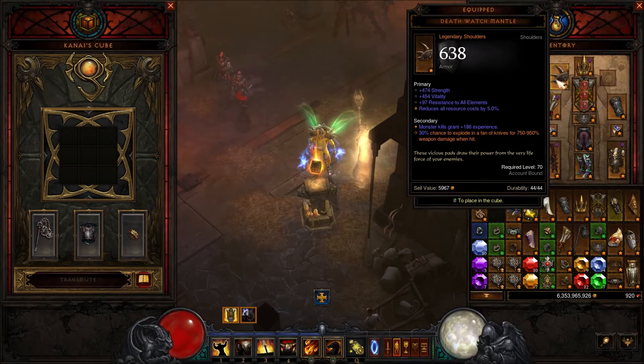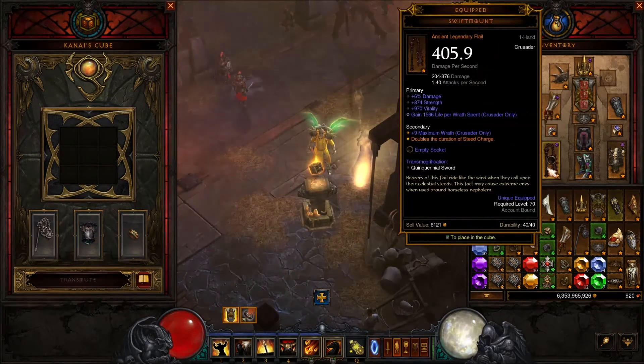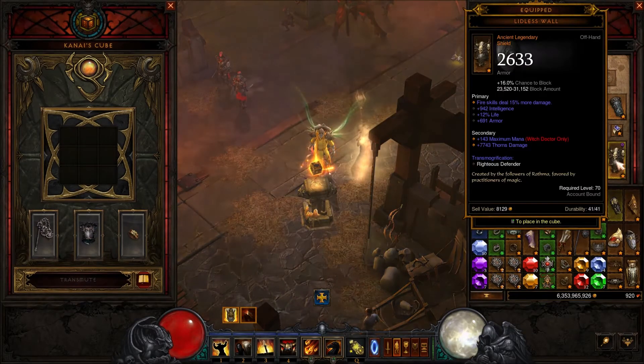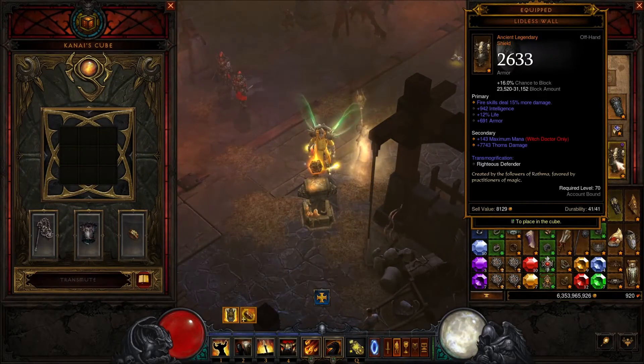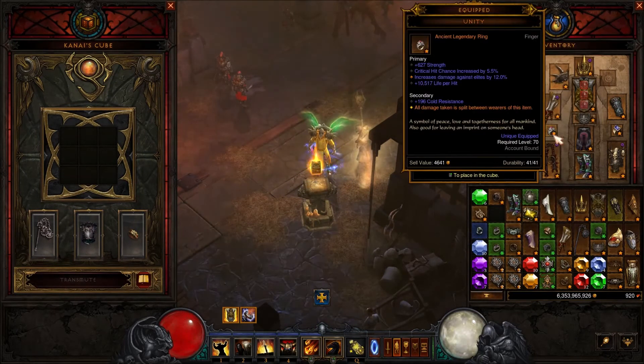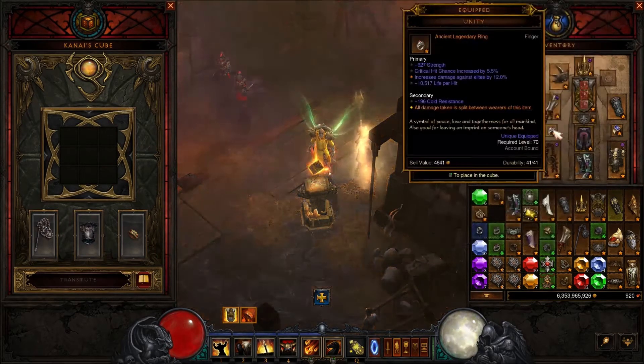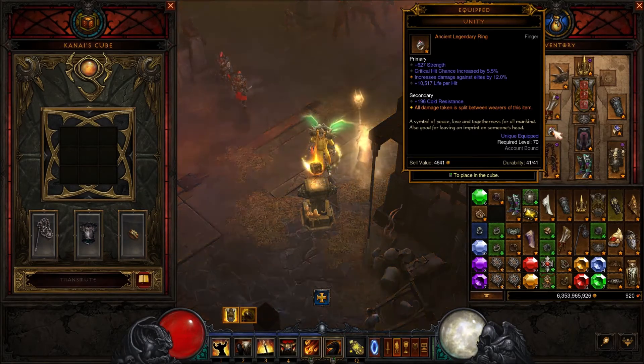For our weapon, Swiftmount — this will increase the duration of Steed Charge. Littany of the Windowed is the best shield for this build because it can roll physical damage. We have 2 ring slots left. Stone of Jordan will be our elite killing ring and Unity will give us 50% damage reduction if you also place the ring on your follower.